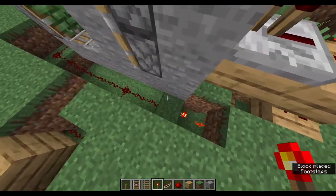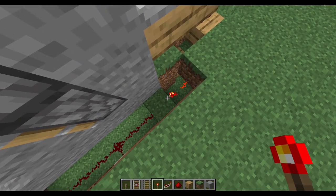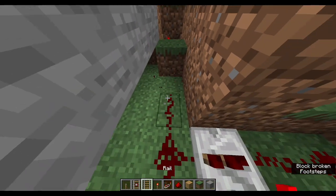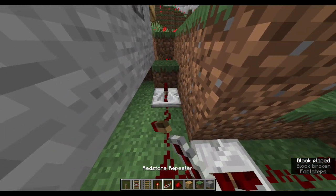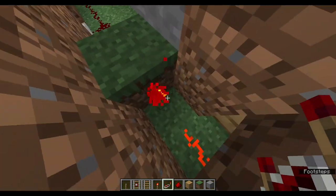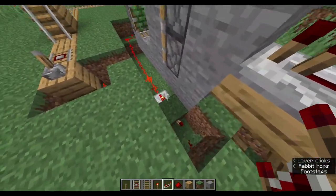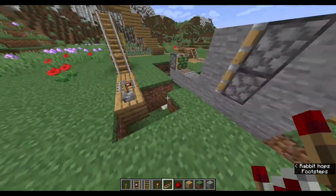This is how you build a redstone inverter. You put a block of any solid block with a redstone torch, and then you place a repeater on the other side. When this repeater is powered, it will send power and it will make this torch turn off. So when this side is on, that side is off.